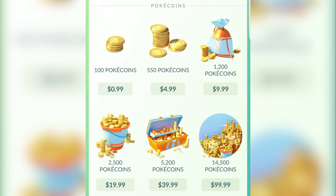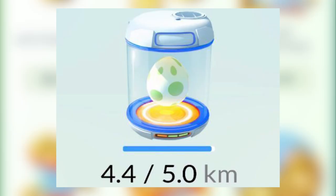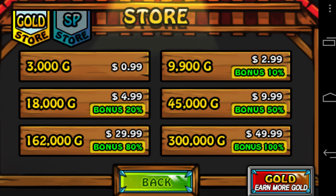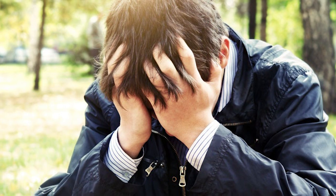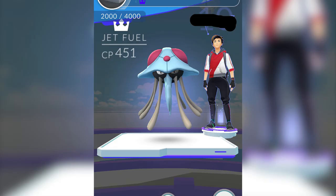Players can buy Pokecoins, which will enable them to buy Pokeballs, incenses to make Pokemon come to you for a limited amount of time, the aforementioned incubators to speed up the egg hatching process, lucky eggs that will double your EXP gain for a limited amount of time, and lure modules that will attract Pokemon to Pokestops — with other people also being able to benefit from the effect. Ultimately, it follows the usual tactic of free-to-play phone games of catering to those who have more money than time, which means those who spend more money are likely going to be the ones heading up the gyms.